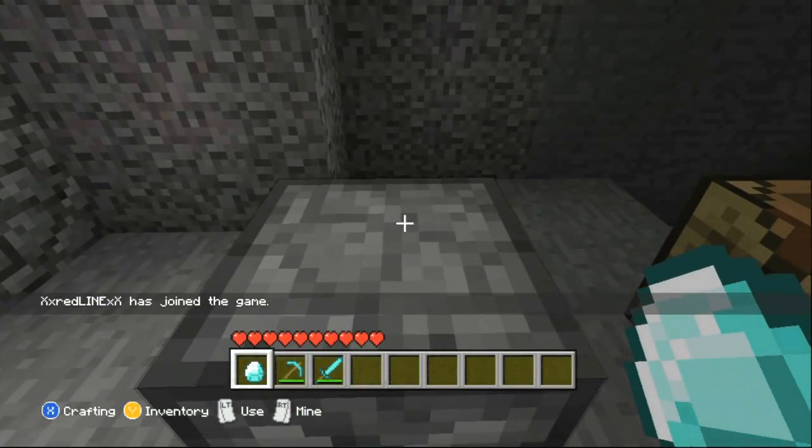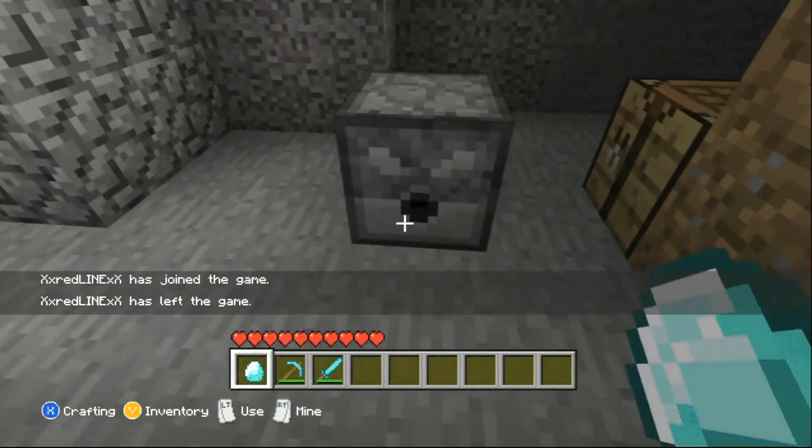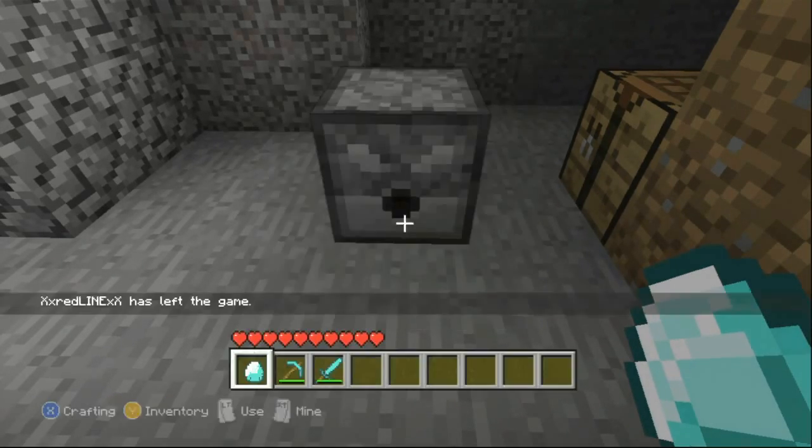To make it a dispenser, you're going to need a few things — first of all you've got to have your diamond, your diamond pickaxe, and a diamond sword. Then you want to jump on top of the dispenser.